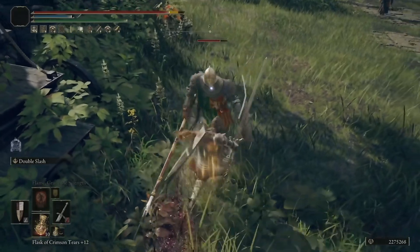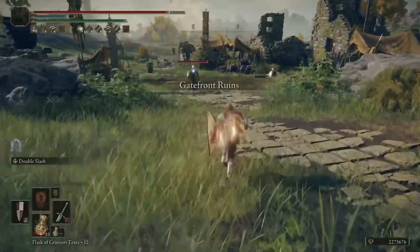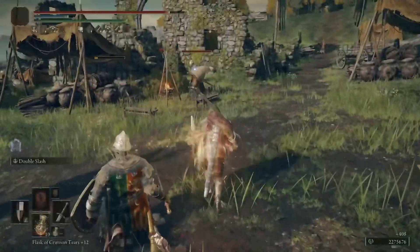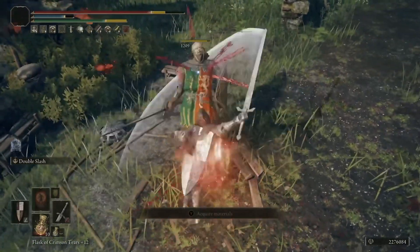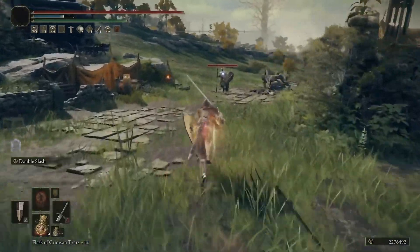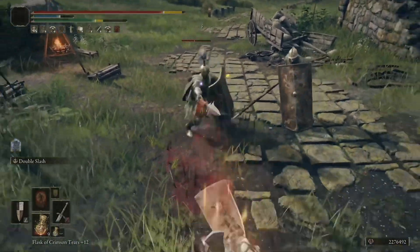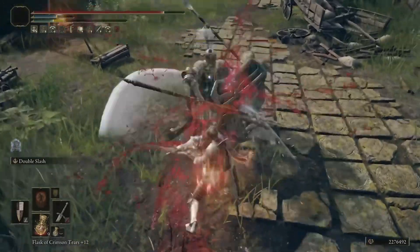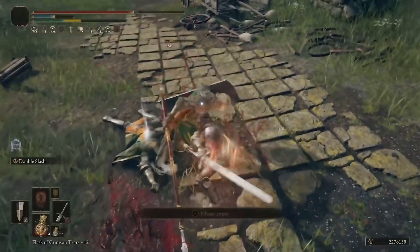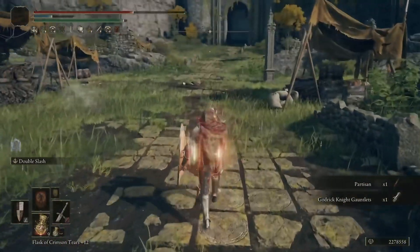We're going to show this on mobs one more time and then go over equipment stats. Something to keep in mind: everything we're carrying is a lot of weight, so I did go for a lot of endurance. You're going to need either a lot of endurance or something like the Great Jar's Arsenal, because the armor, the shield, and the sword all add up to a substantial amount of weight. Endurance is something you should definitely invest in.